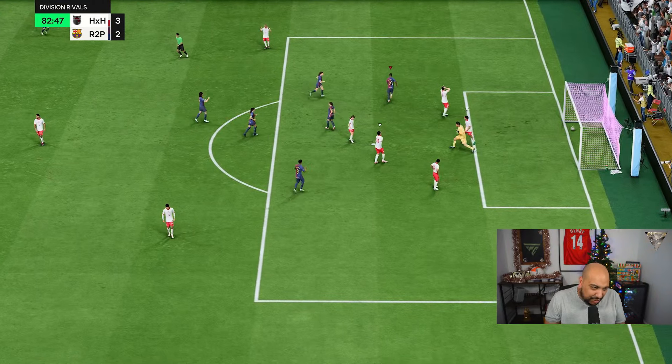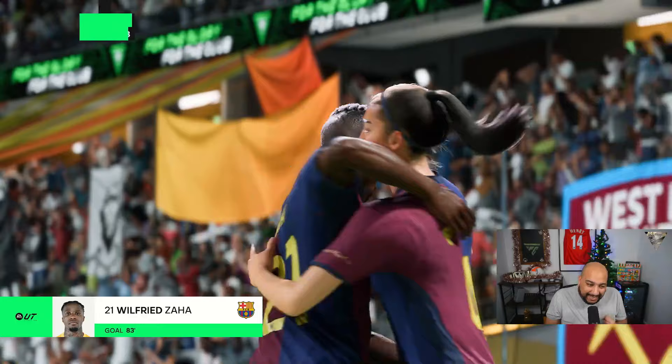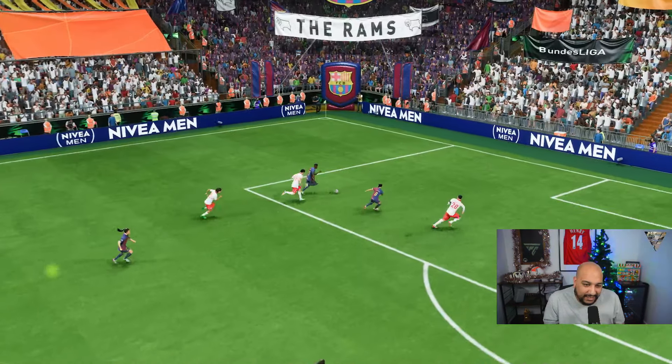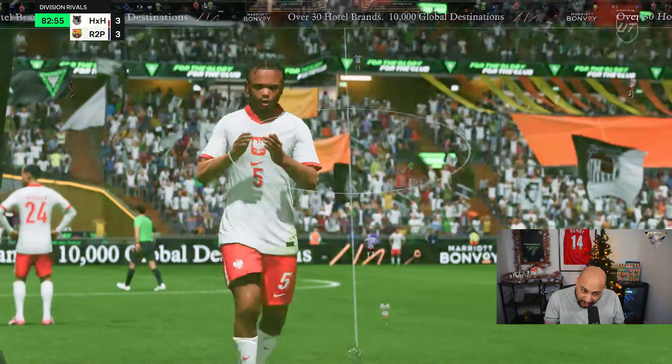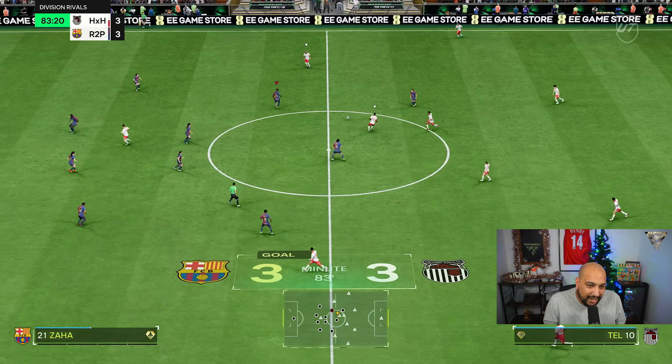Zaha — literally cutting in all the way from that left-hand side, he's a bit deadly. He gets the equaliser for us as well in a tough game, but he has been up against icon Zanetti the entire game.